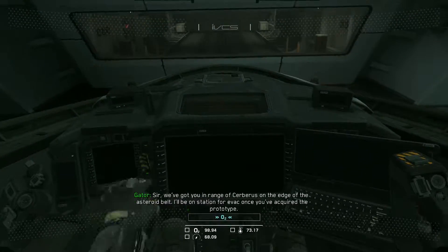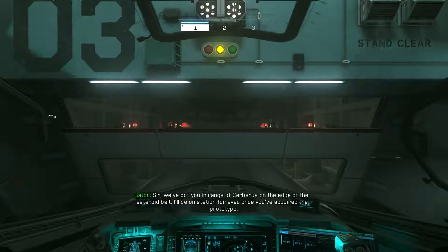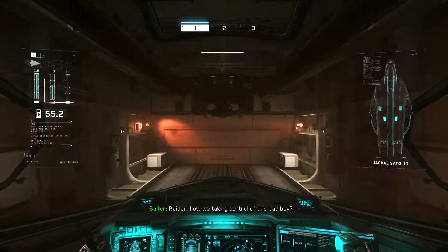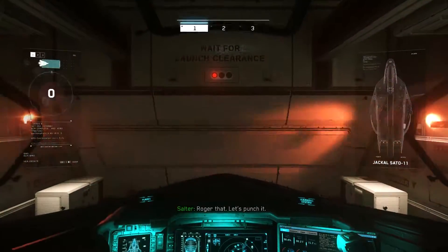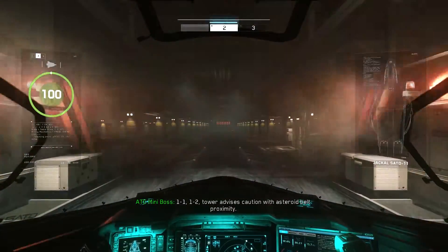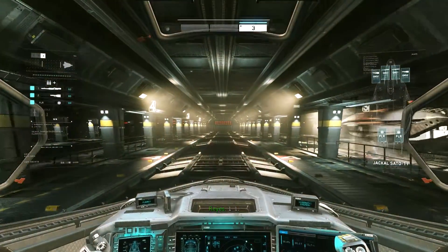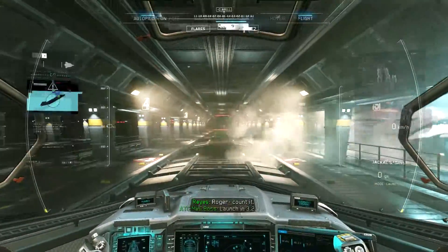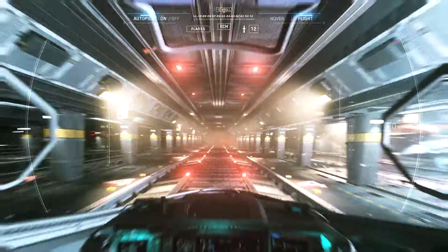Sir, we've got you in range of Cerberus on the edge of the asteroid belt. I'll be on station for evac once you've acquired the drone. Solid copy. Creator, how are we taking control of that bad boy? We'll disable the carrier with the MPs before the plane. So I believe this is the fifth side mission of nine, so there's only going to be a handful left after this, but we will get them all done. They may be made available to us as the story progresses. Here we go!